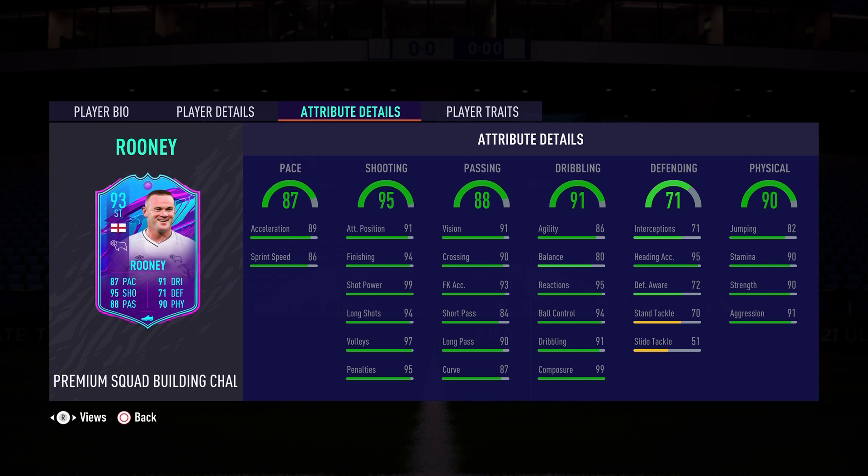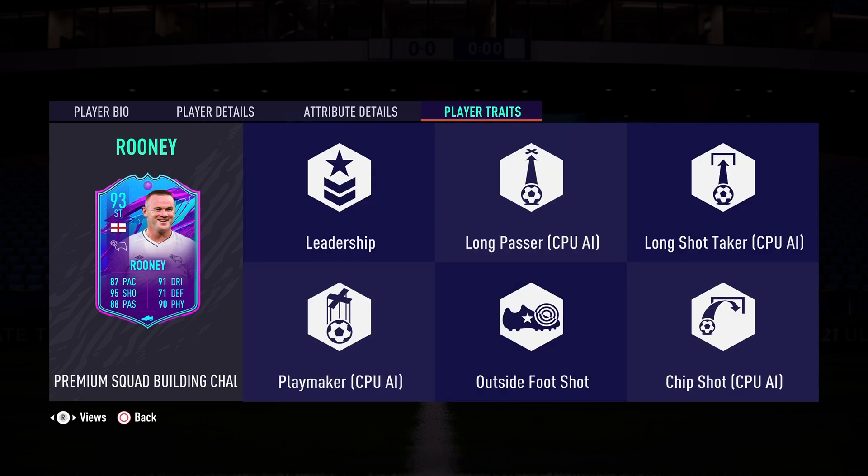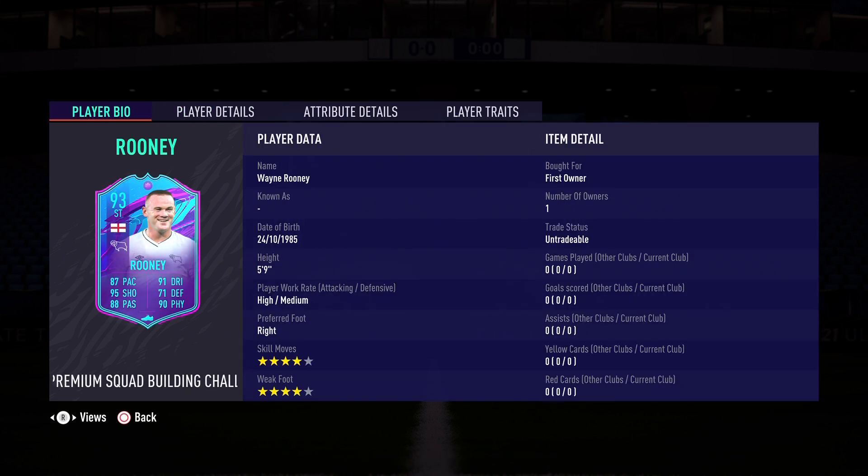On to the dribbling of 91: 86 agility, 80 balance — the only stat that worries me. Last year he felt clunky; hopefully this year that is not the case. 95 reactions, 94 ball control, 99 composure — talk about a clutch card. On to the physical of 90: 90 stamina, 90 strength, and 91 aggression. This card is amazing — no wonder it's one of the most hyped cards in all of FIFA 21. Player traits: Leadership, Long Passer, Long Shot Taker, Playmaker, Outside the Foot Shot, and Chip Shot. I'm excited about the outside the foot shot — that is a key trait. That will conclude the intro of this Wayne Rooney End of an Era.